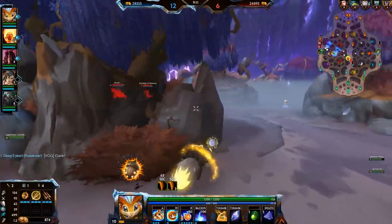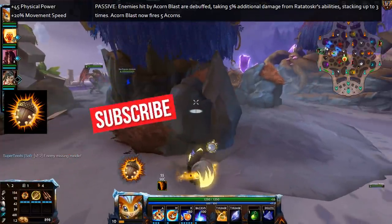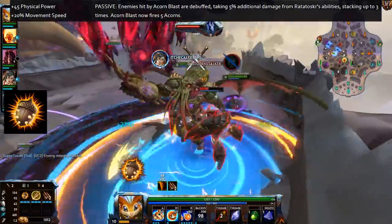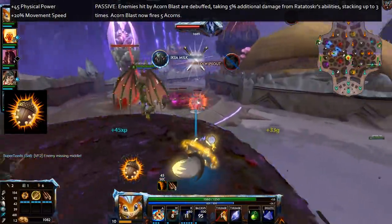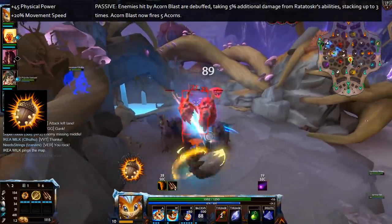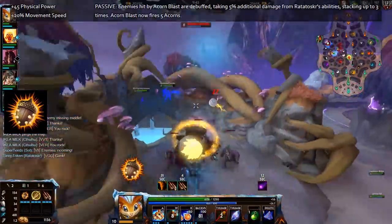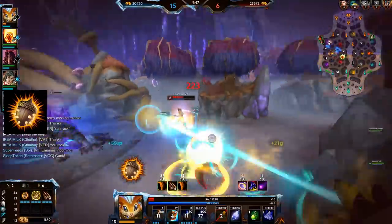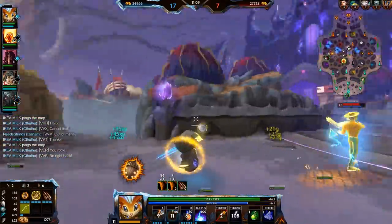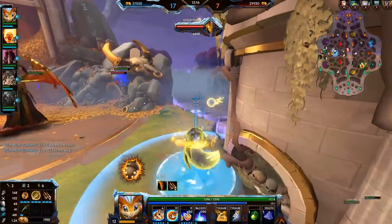Last but not least, the Thistlethorn acorn gives you 45 power — 20 more than the defensive options. Outside of that it only has a passive: acorn blast now fires 5 acorns instead of 3, though the width isn't increased so there's just more acorns close together. Enemies hit by acorn blast are debuffed, taking 5% additional damage from Ratatoskr's abilities — and actually his basic attacks too — stacking up to 3 times, so up to 15% extra damage for everything that follows. From here on I'll refer to Thickbark as the Shred acorn, Bristlebush as the Crit acorn, and Thistlethorn as the Blast acorn.